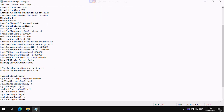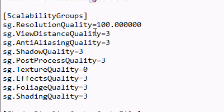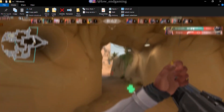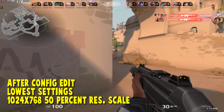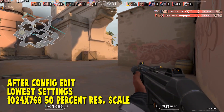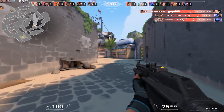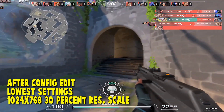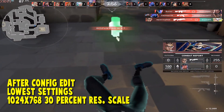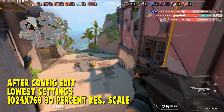Scroll down to the bottom and in the ScalabilityGroups section, change resolution scale to 50 and all other settings to 0. These are basic steps — if you want it slower, watch my first Valorant video. After making the changes, save the file and set the config file to read only. The game now works at 50% resolution scale on the lowest possible settings. On my PC it gave above 100 frames per second without any lags or stutter. If you have a very low-end PC, you can lower the resolution scale to 30% from the config file — it's not as clear but it is smooth to play. I recommend 50% resolution scale.